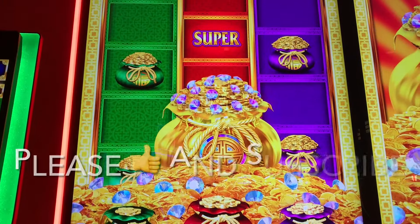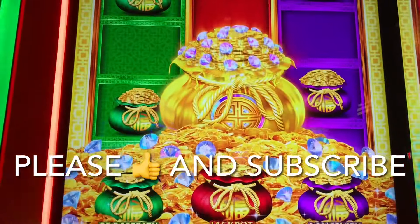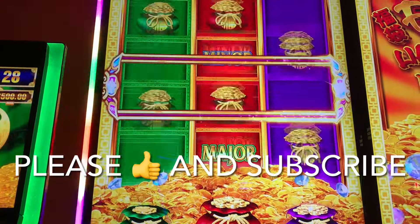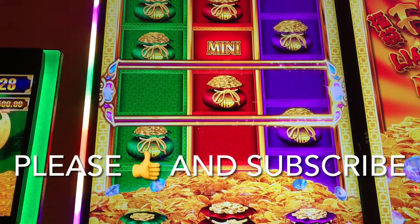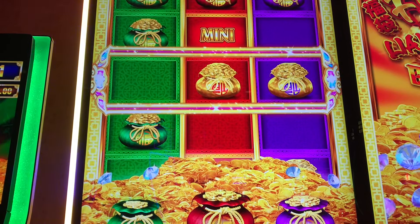All right. I spun the big bag, so I get the wheel bonus. I'm on a two dollar bet on pennies. Here we go. What am I gonna spin? Come on, triple feature. And blank, red, and got two. Two is better than one.